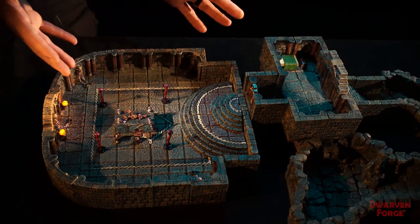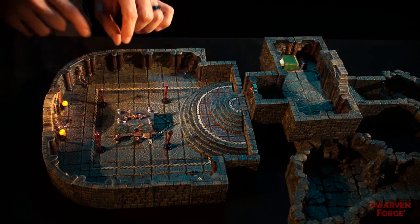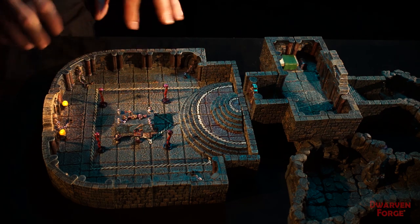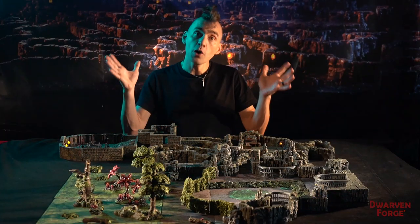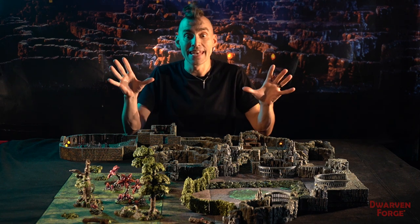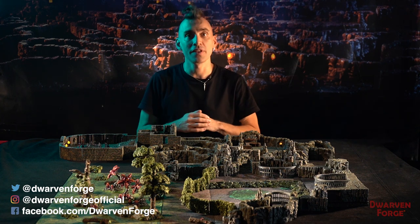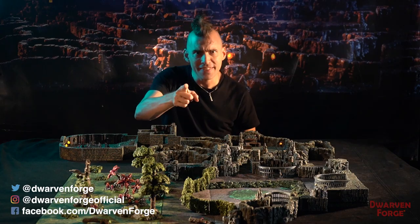All right, so that is our Sinister Dungeon Lair. It's got all sorts of devious accoutrements and instruments of torture and capture and the like. You should be able to decorate all sorts of devious lairs with this stuff. I hope this walkthrough gave you a better understanding of one of the areas of the pen. If you enjoyed this content, please like, subscribe, and ring the bell so you'll stay up to date with all things Dwarven Forge. Thanks for watching, and now it's back to the anvil.